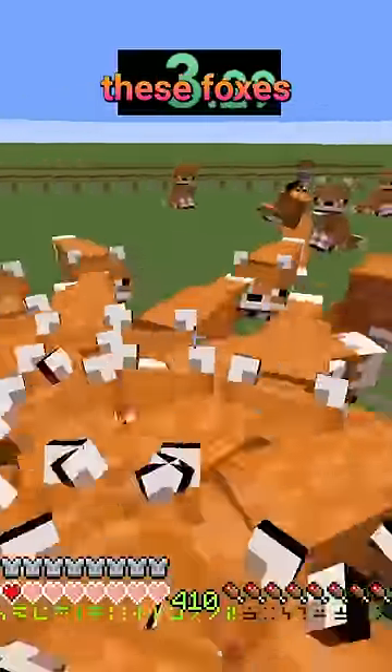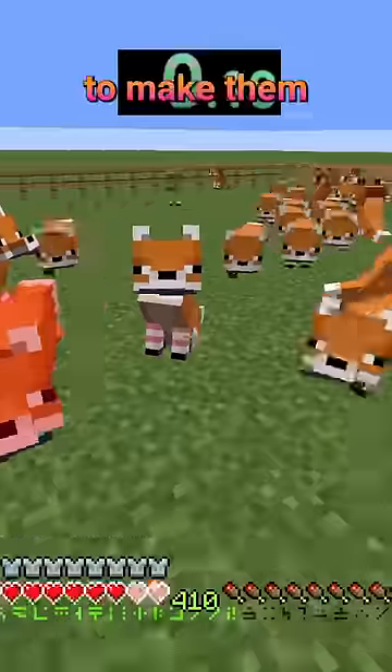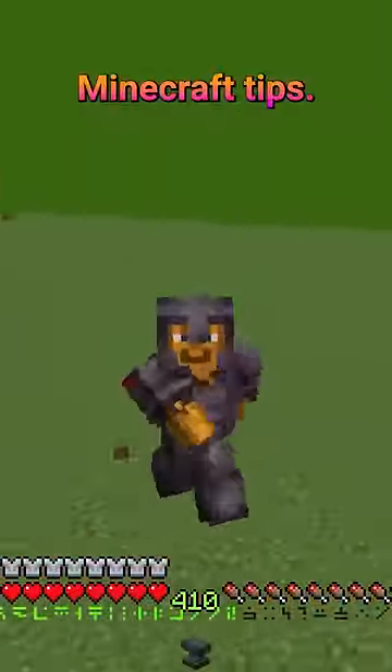With 2 totems, these foxes took under 10 seconds to kill me in full Prot 4 netherite, and you could even give them strength to make them kill me even faster. Like and subscribe for more helpful Minecraft tips.